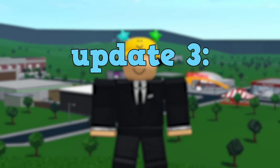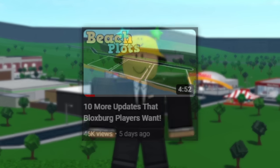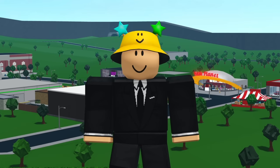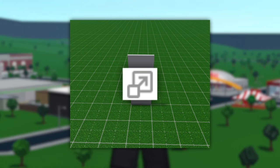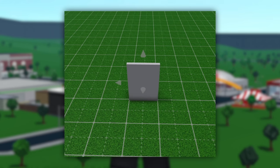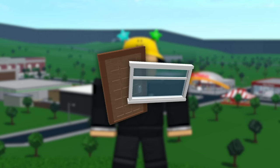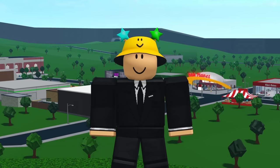Update three is also a wall update — adjustable wall height. Once you place a wall down, get the scale tool and click on the wall, then size it up or down. Right now you have to use basic shapes to create custom wall heights. You can't put real doors or windows on shapes, so this update would solve that problem.